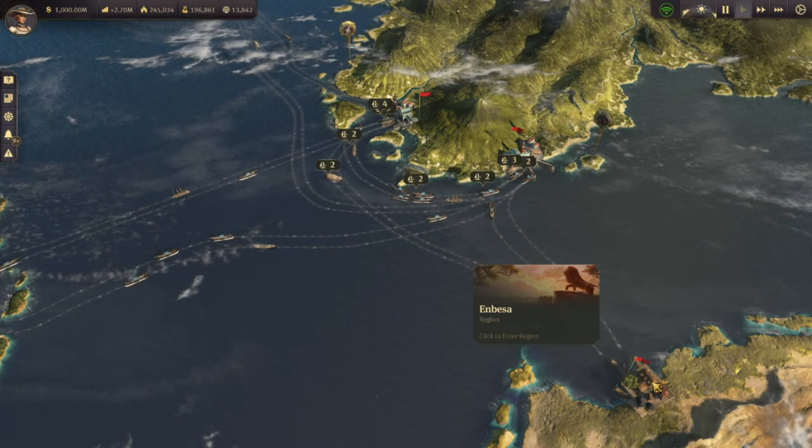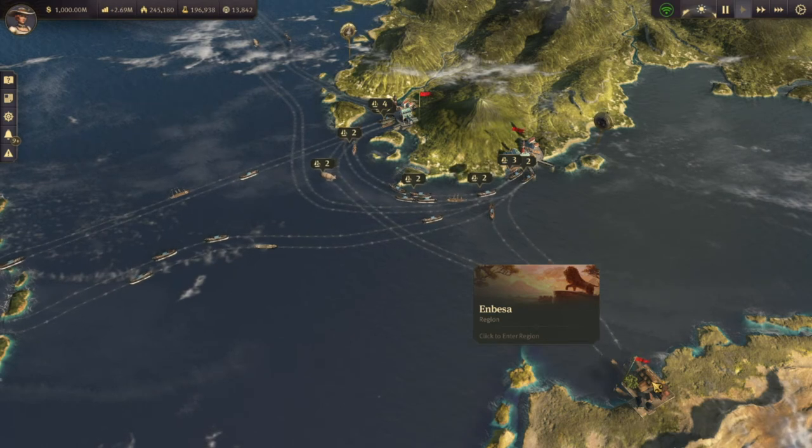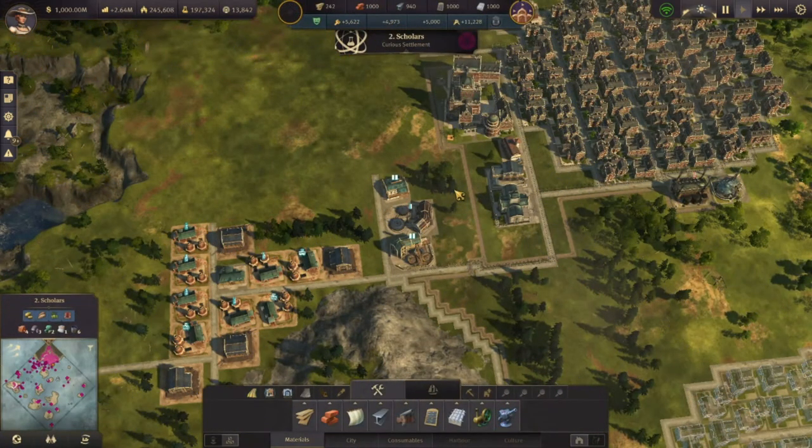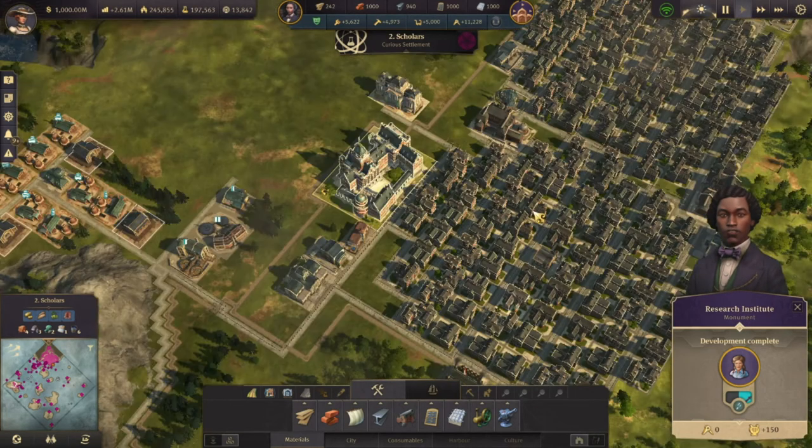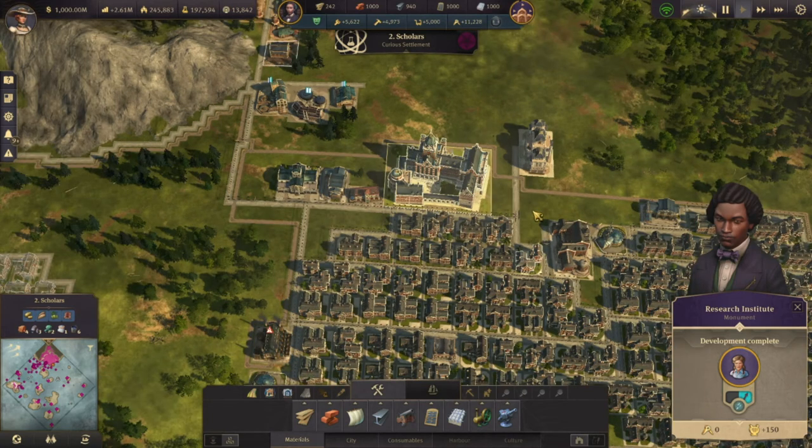You can only build one, so make sure you think a bit about where you want to build it. I chose to build it in the Cape, not in my capital but in the second island. Here it is — this is the Research Institute when built. The building has three stages, nothing special required. For example, in the last stage you need 120 concrete, 150 steel beams, and 120 concrete windows. So for end game, very low requirements.